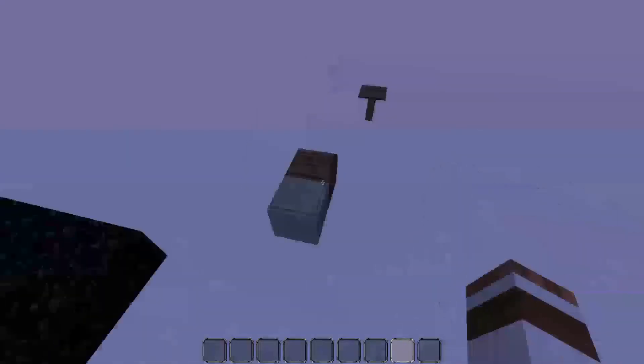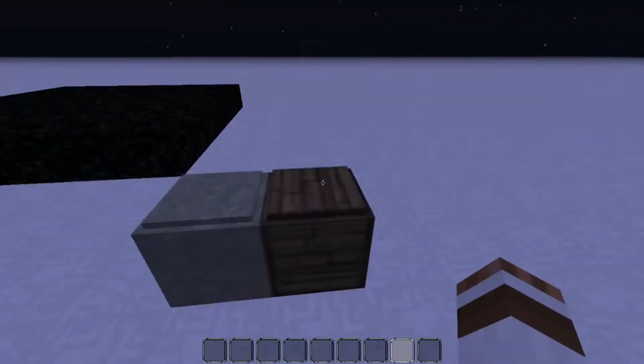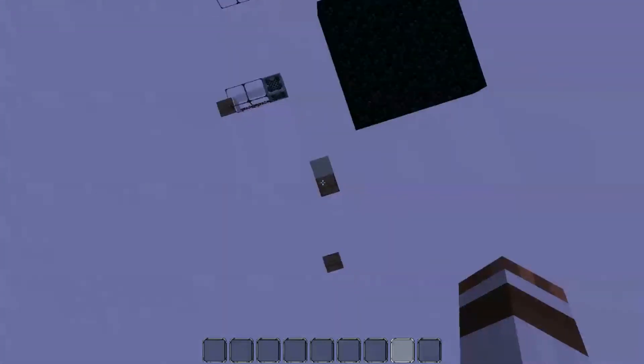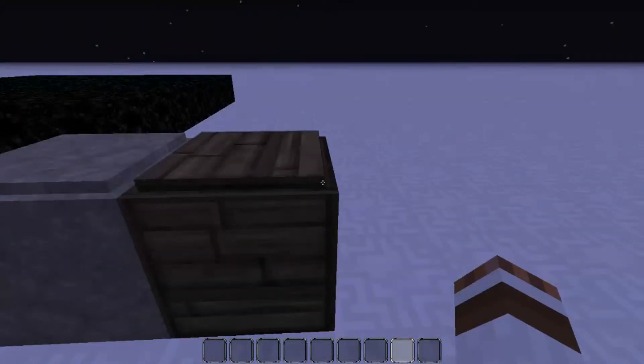A good way to hide these is by putting stone on stone and wood on an oak plank. If you fly above them they look like they haven't got anything on them. Only when you get close can you see the black outline, or if you get on the side you can see them just ever so slightly raised off the block.